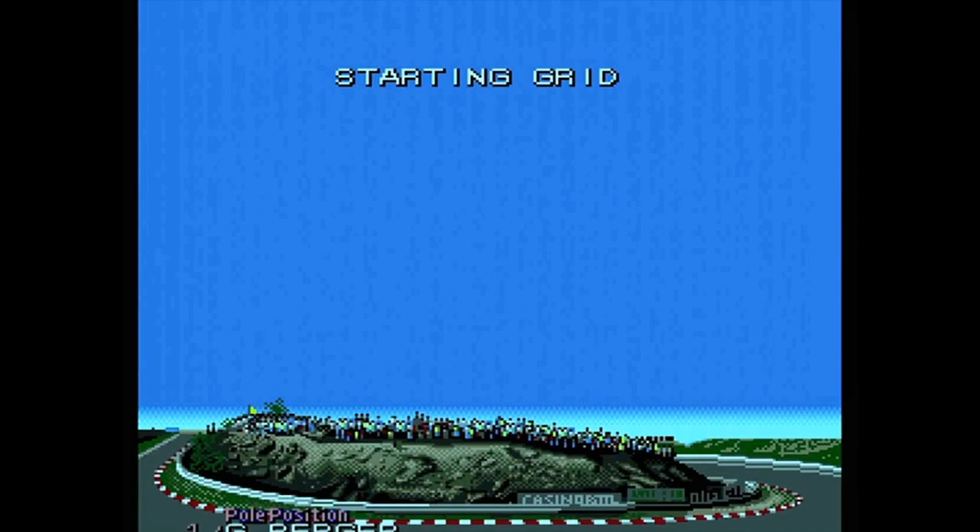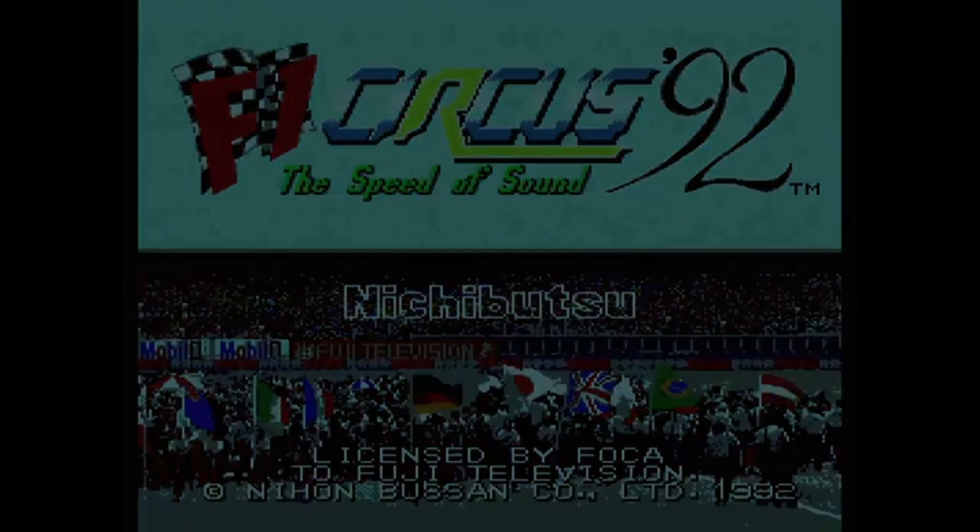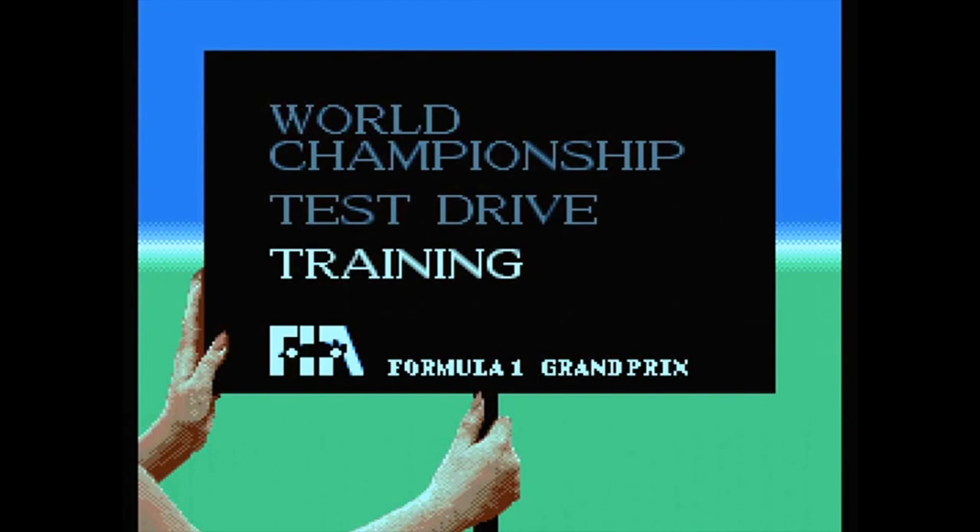I'll press run and get to the options screen if there is one - and there is. There's three options: training, test drive, and world championship. Let's just have a quick look at training. I'm guessing test drive is just a shortened version of the world championship. Let's have a look.